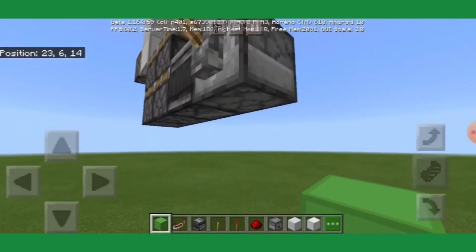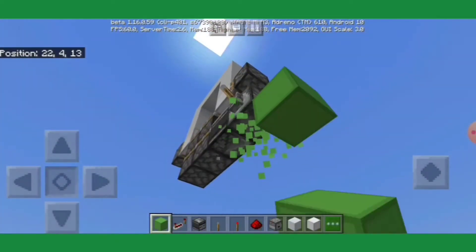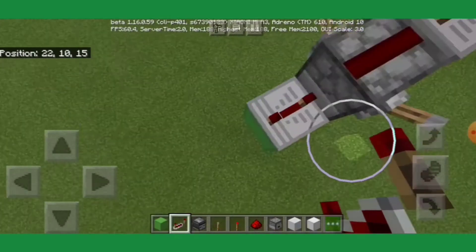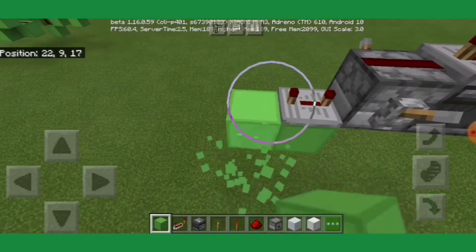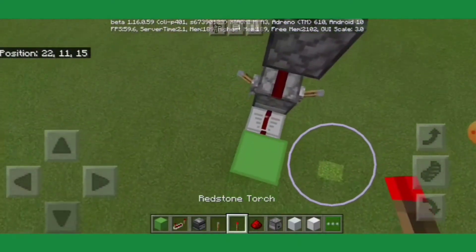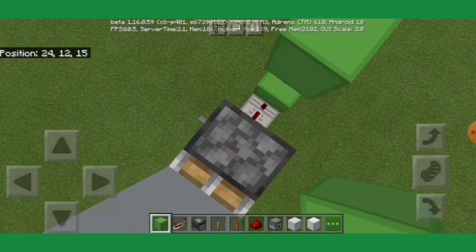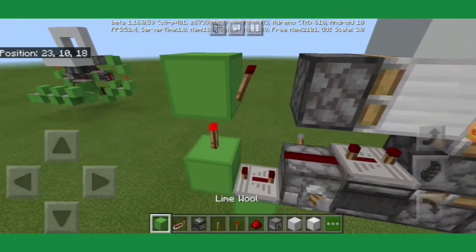Now you want to place a temporary block, place another block, remove the temporary block. And you want to place in your repeater coming off of the dropper, and set it on 4 tick delay — click it thrice. And then you want to go up a block and place your redstone torch. Then place another block on top of the redstone torch, and place a redstone torch here so it should turn off.